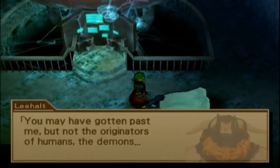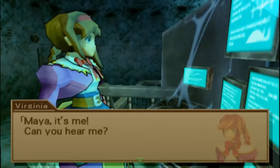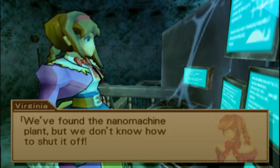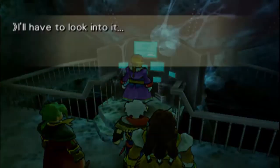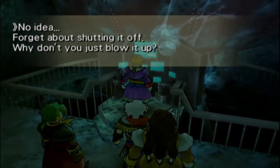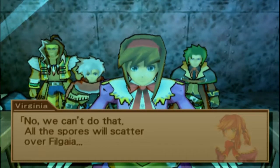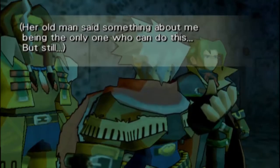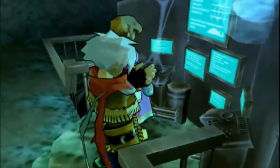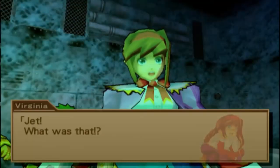You may have gotten past me, but not the originators of humans - the demons. We found the nanomachine plant, but we don't know how to shut it off. Any ideas? I'll have to look into it. No idea. Forget about shutting it off - why don't you just blow it up? No, we can't do that. All the spores will scatter over Filgaia. So we've got to do something with the actual nanomachine program, then. Her old man said something about me being the only one who can do this. Jet just did something with the power of science.